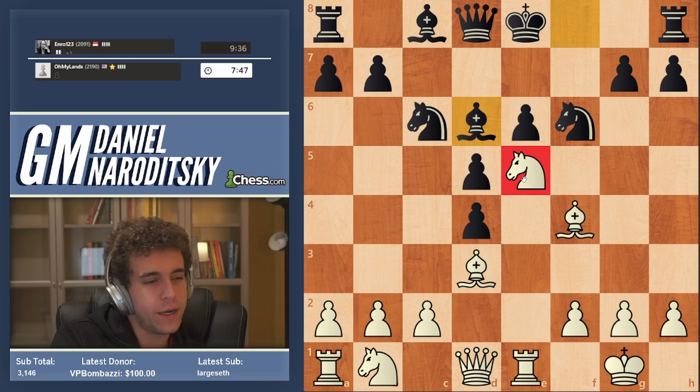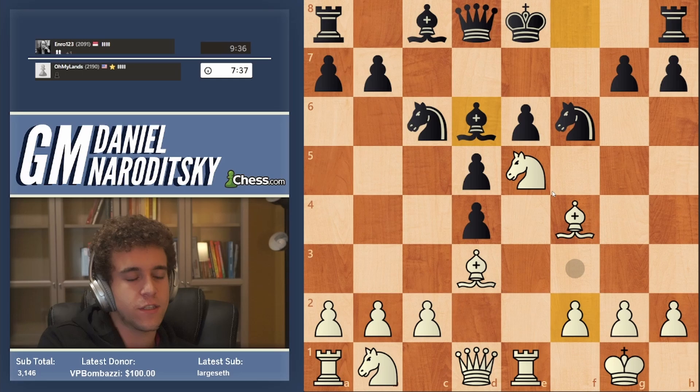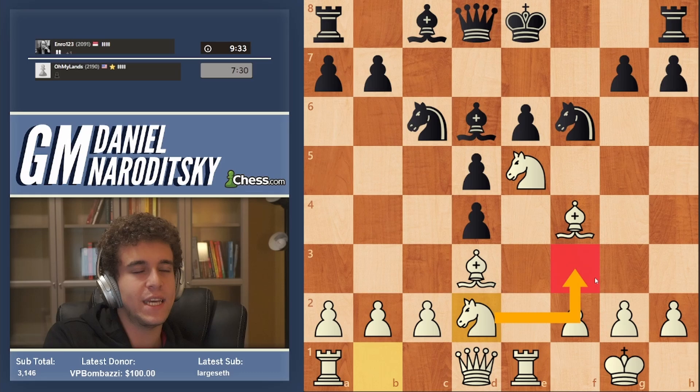How can we involve another piece to defend that knight? We can go Queen e2, that's absolutely true, but we also have a piece we haven't developed yet. Let's combine two things in one — let's develop this knight and bring it to a square where it defends the e5 knight. I think we should play Knight d2 and then possibly Knight df3.